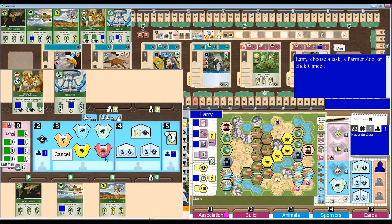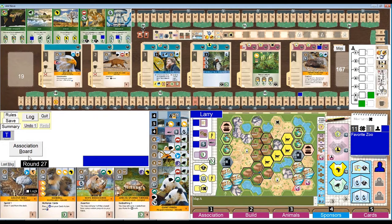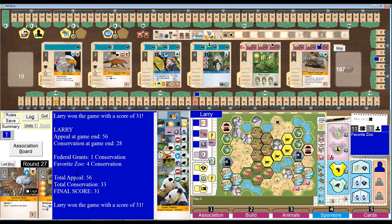And then I might as well take a partner zoo and flip animals over and take a donation. And that ends it. I think I scored an extra conservation from up here — maybe for federal grants — yeah, I did, because I had to get my reputation nine or higher. I ended up with a score of 31. That's the last time I play with — I thought docking myself 15 appeal would make up for it, but clearly not. No more will I play with map A — I promise you right now.